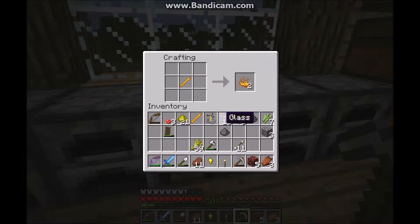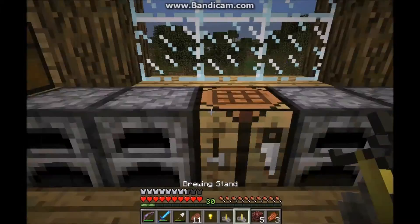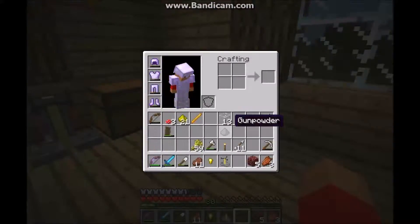I'm gonna start off by making a brewing stand, just like this one, by putting a blaze rod — which you get from killing blazes — and cobblestone. I've got two now, and I could use this to double my production.